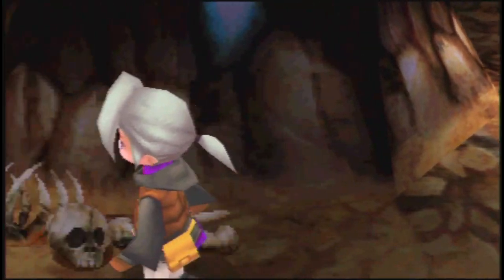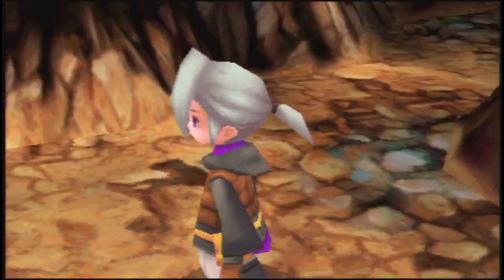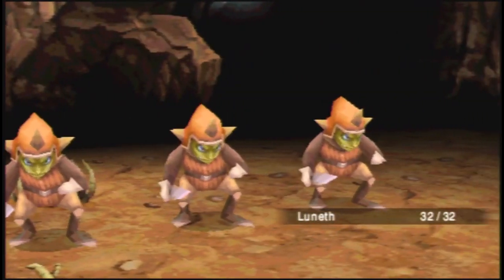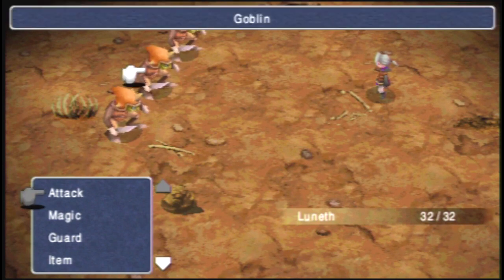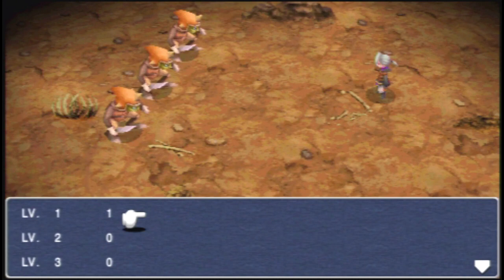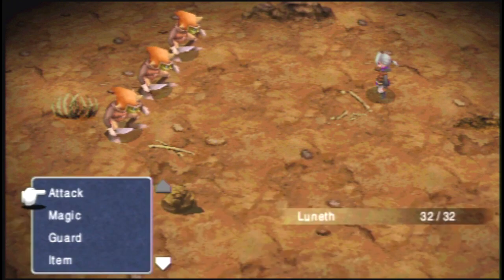We're going to walk around here in this cave and get into our first battle - the first of many to come in this traditional Japanese role-playing game. Like most Final Fantasies, we have many of the options you would expect: attack, magic, as well as guard. Unlike some of the other Final Fantasies, this game does use a spell point system - I will get into more of that when we actually access magic later in the game.